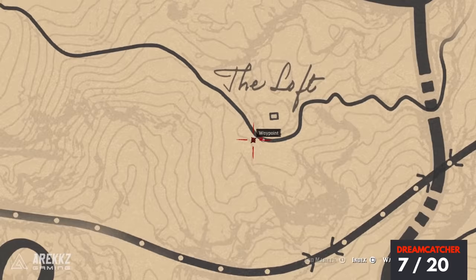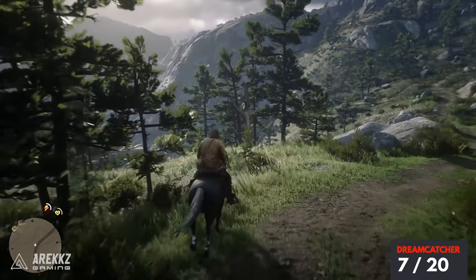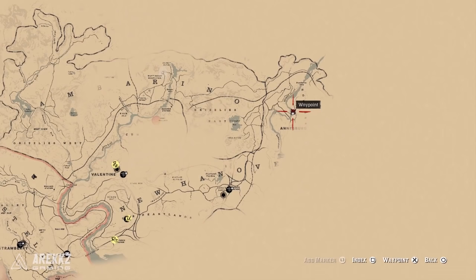Then going much further east, place your waypoint here — this is just outside a tower-looking structure, but you want to go the opposite way. Walk towards this opening; again there is another dead-looking tree, and that is your next location.